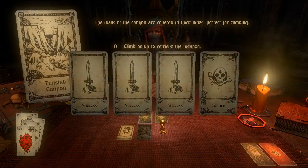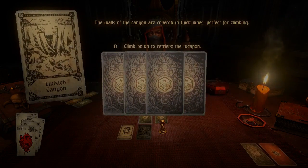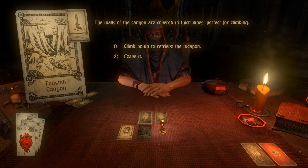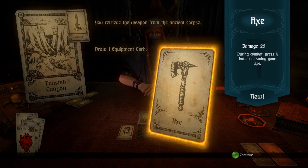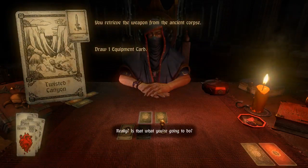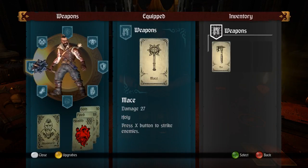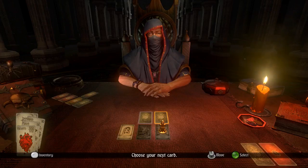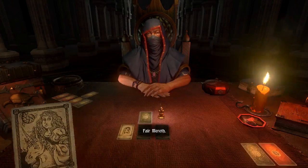We're absolutely going to climb down to retrieve the weapon. We have one failure and three successes — I draw a success. We get one equipment card: an axe with 25 damage, which I'm not going to equip since I have the mace. We add it to inventory and can sell it. We have the Maiden here next.